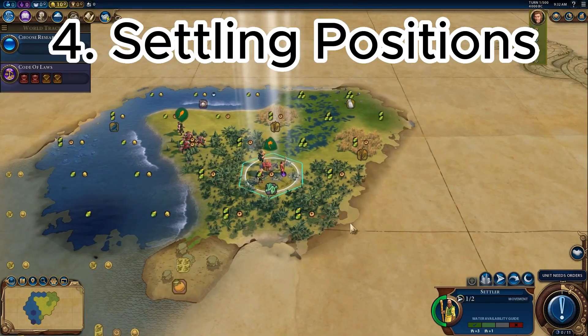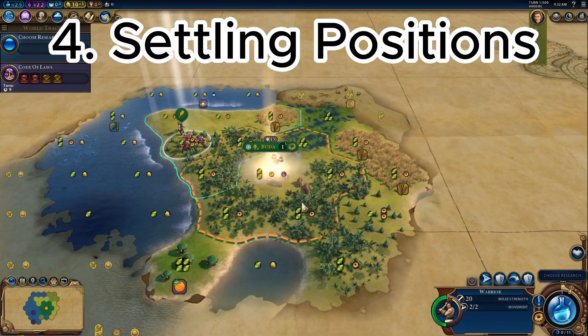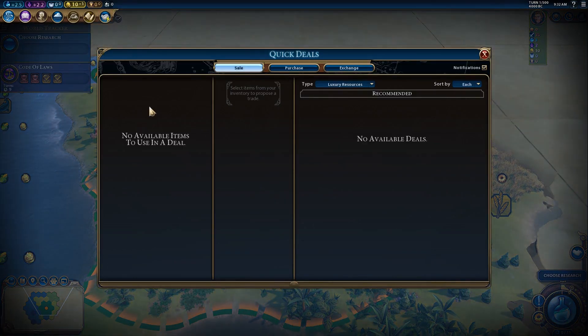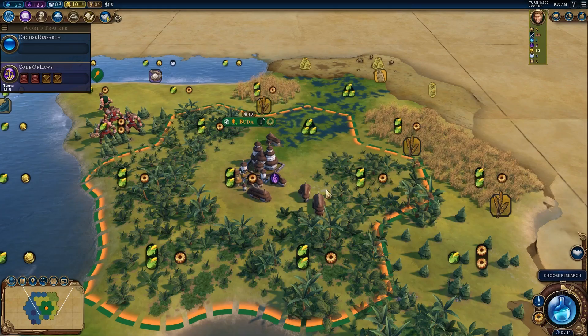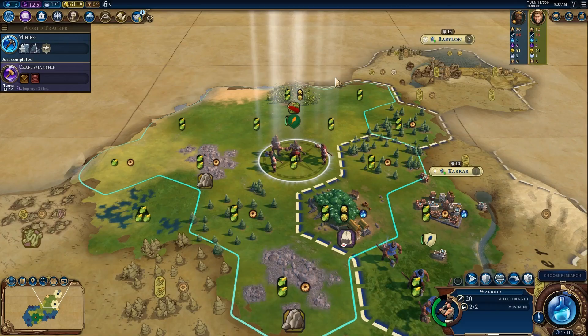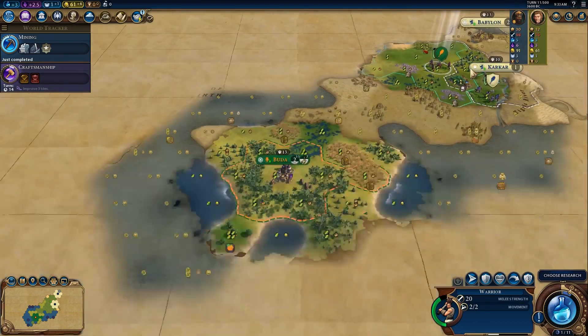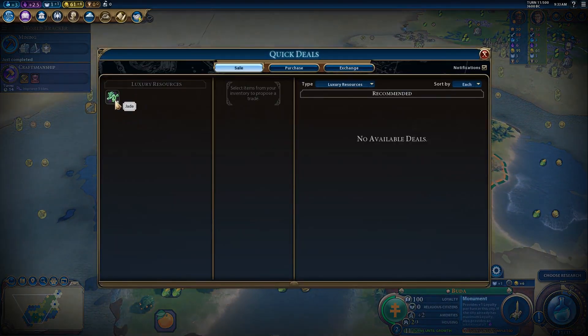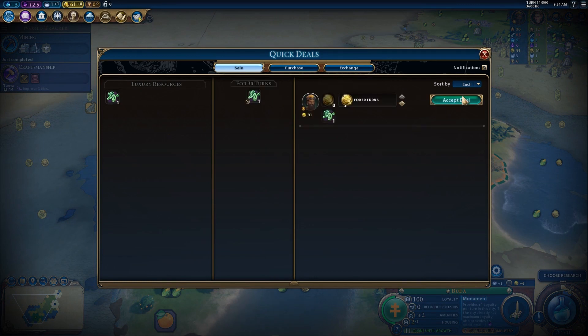When it comes to settling in Civ 6, there's one game-changing trick not many people know: you can settle on luxury and strategic resources to get better starting yields and immediate access to luxury resources without having to improve the tile. However, you do need to unlock the relevant tech first. For example, settling on jade doesn't give you the luxury resource until you unlock Mining.